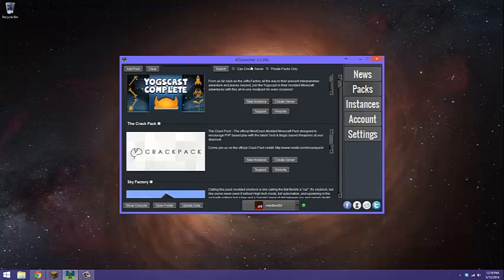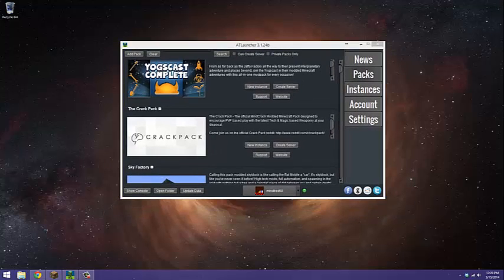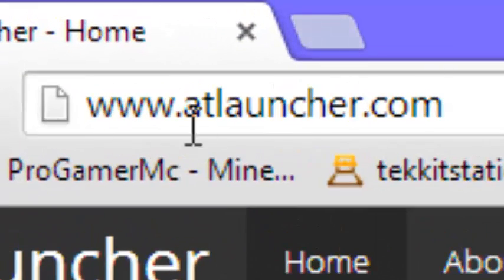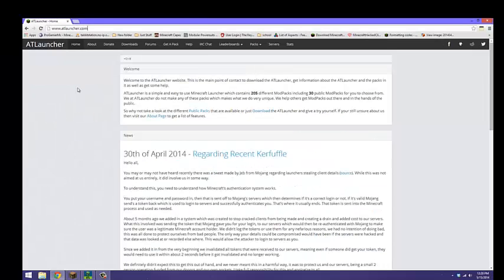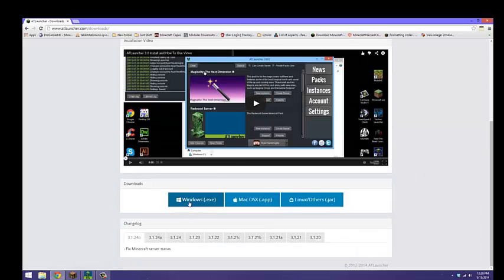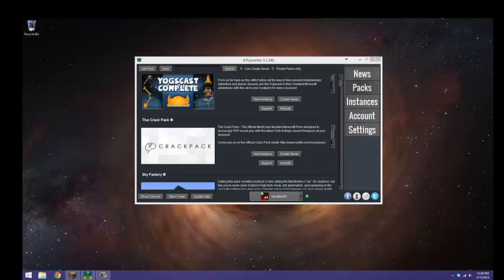Where you can get this — the AT Launcher — will be in the description. But pretty much all you do is type in 'AT Launcher' in your browser right here, and then it brings you to the page and you just click download for whatever processor you have. So that's how you get the launcher.